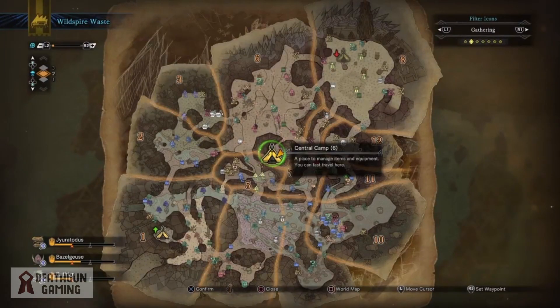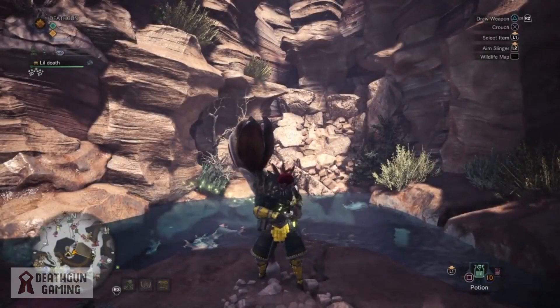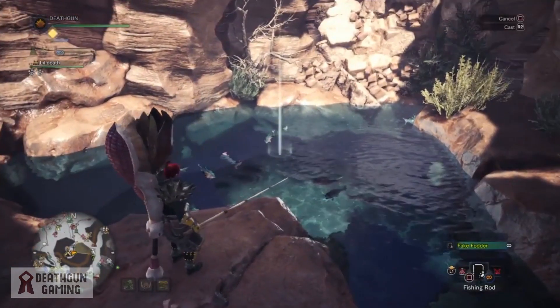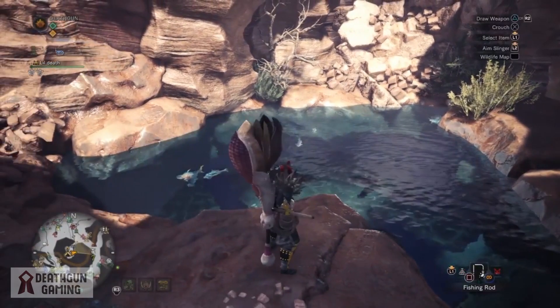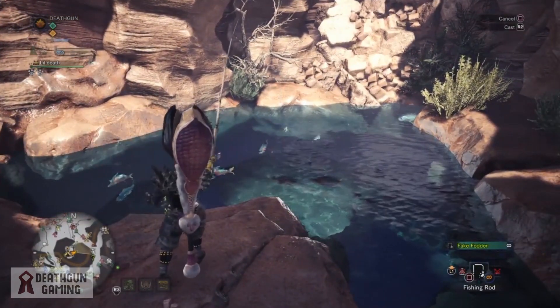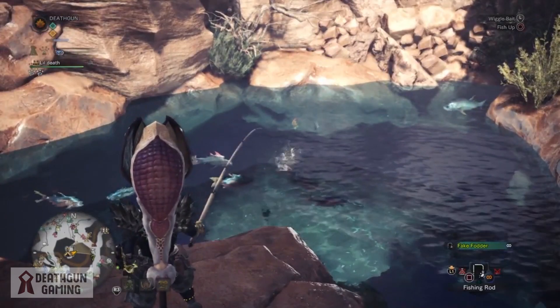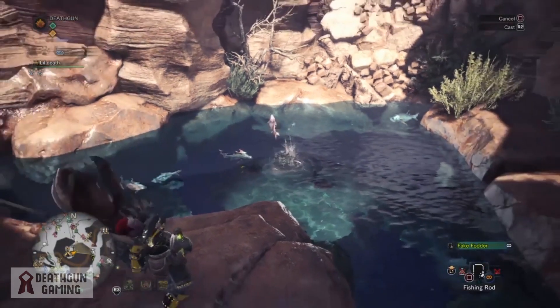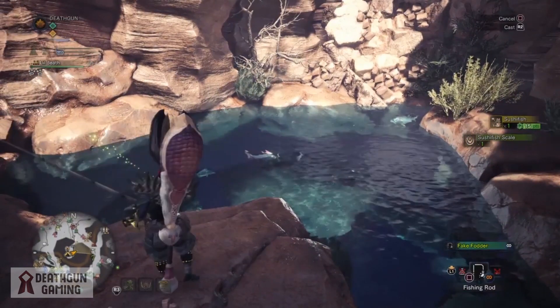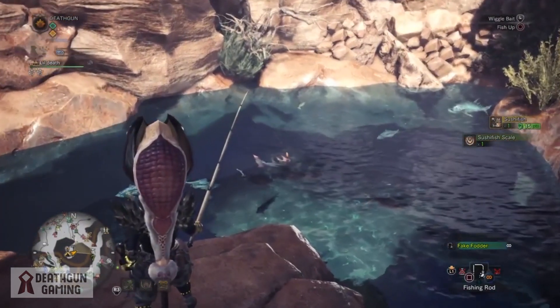You want to be in the Wildspire Wastes Central Camp 6. It's very important to point out that it's just fishing and you can do this anywhere in the game - there's no particularly best spot. This happens to be my favorite spot because it's so laid back, there's nothing around that can fight you, and you're still inside the actual camp so you can deposit your fish and come back out and keep fishing.